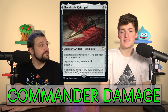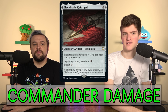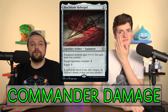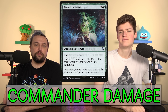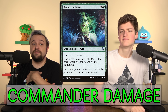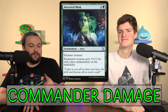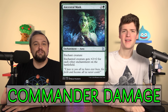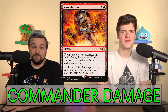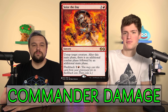Blackblade Reforged gives a legendary creature +X/+X equal to the number of lands you control and equips cheaply, so your 3/3 commander becomes a 15/15 as a surprise. You want it on a commander with evasion — flying or trample. Ancestral Mask for enchantress or voltron decks adds up so quickly because it counts every enchantment on the battlefield, not just yours. If your opponent has a Smothering Tithe, that's two more +2/+2 for you. Seize the Day: if your commander has seven or more power and hits once, you can get two more combats by playing and flashing it back — three total combats, killing someone.